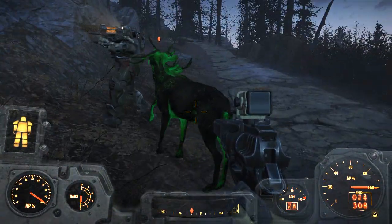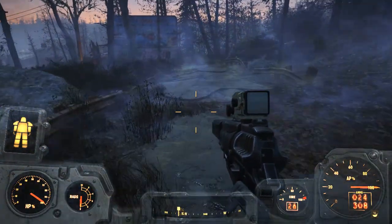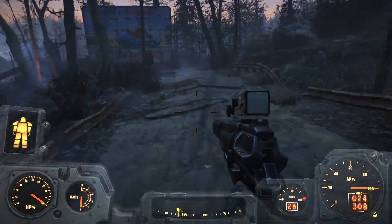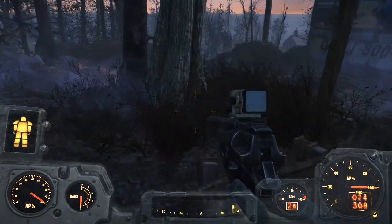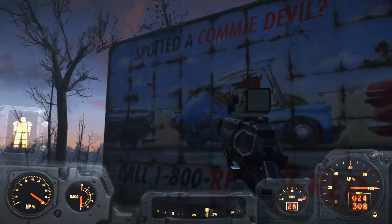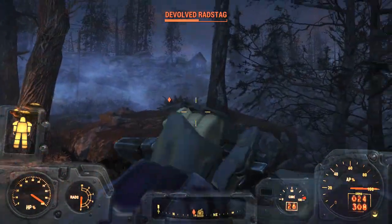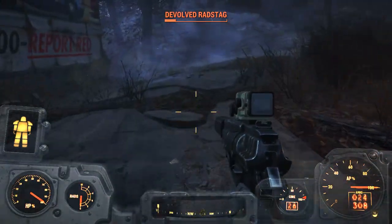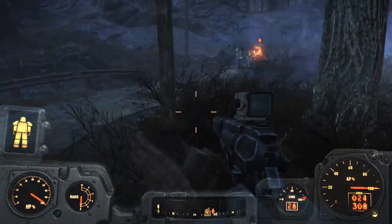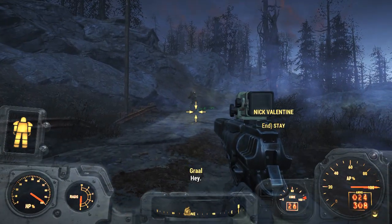I've managed to pacify the great stag, which is great, but unfortunately I've got my companion with me which might mean the great stag will perish. Okay so that's Nick — I asked him to come over here. He's been pacified, but that's just the way of companions: they do end up killing things that you'd rather leave alive.